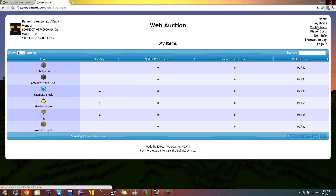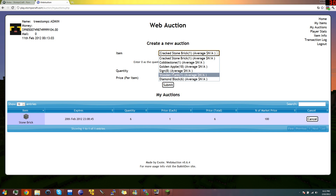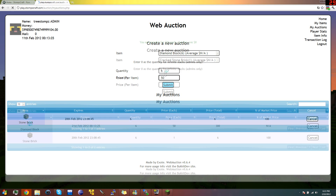Now let's set up an auction. Go to My Auctions and choose Diamond Blocks. Quantity — let's do all six. We could do four or however many if we didn't want all six, but let's do six. Price per item — they're pretty valuable, so I'm going to make them $50. The economy will work itself out eventually. Submit.